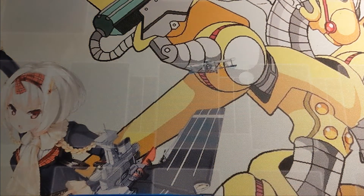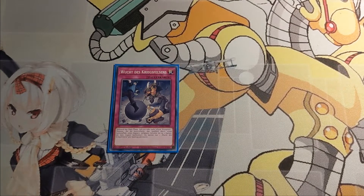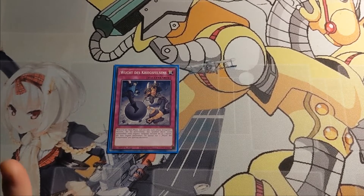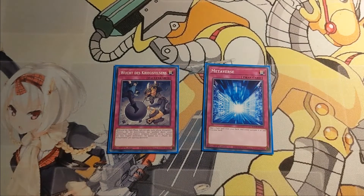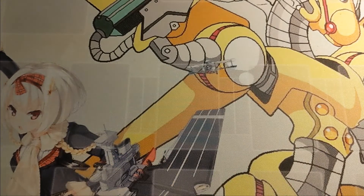Closing out the main deck are two traps. One Warrog Big Blow — during the main phase, if one or more Warrog monsters you control leave the field by an opponent's card effects, you can destroy up to two cards your opponent controls. And a Metaverse, just as a more easily accessed Warrog Mountain, which is kind of the centerpiece of the deck.